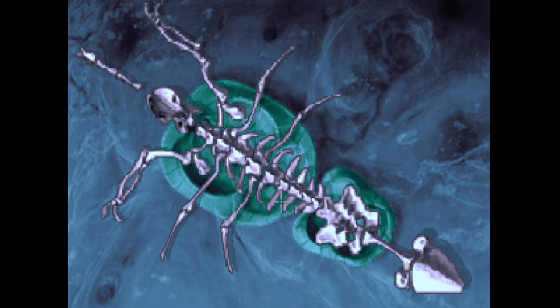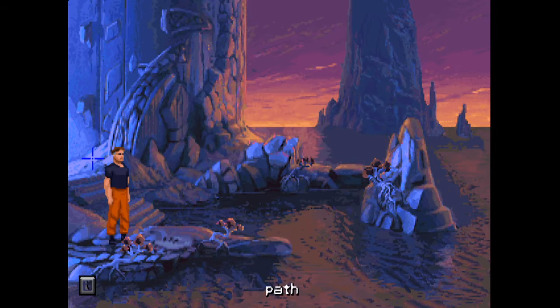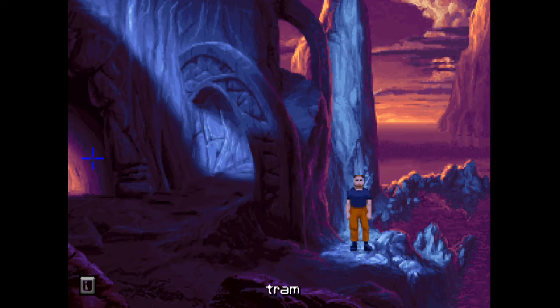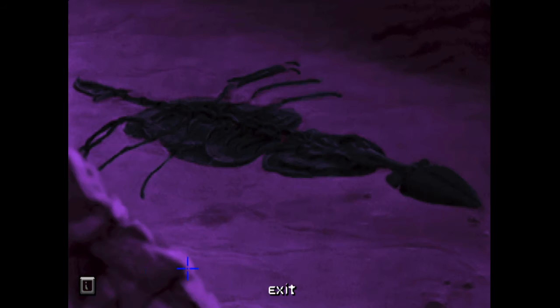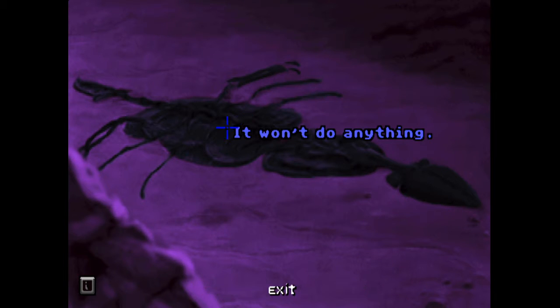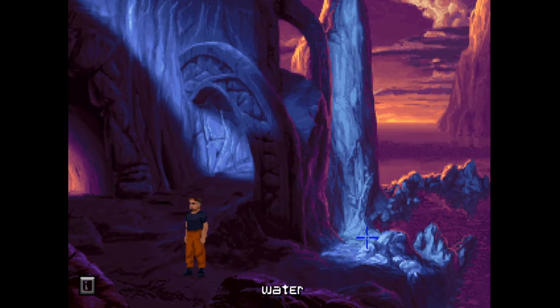It hasn't seemed to do anything, so something must be wrong. Let's go check out the fossil again — I feel like we're on the right track. The fossil isn't all that easy to see, it's a bit dark. I don't know if we can use the torch on it. It looks like we've got the legs right. Oh — is it the tail? On the tail it looks like it's the long bit and then the round bit at the end, so maybe that's where we've gone wrong.